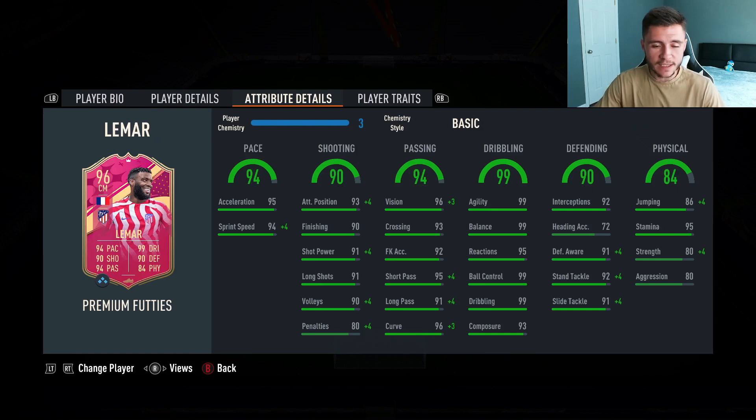Looking at his in-game stats in a bit more detail, we can see that the card is extremely well rounded. He has 94 pace with 95 acceleration and 94 sprint speed. 90 shooting is a decent stat for the card. He does have 93 attacking positioning with 90 finishing, 91 shot power, and 91 long shots.